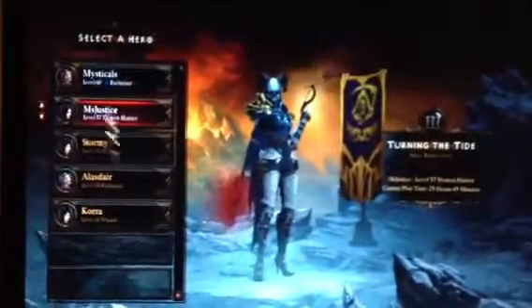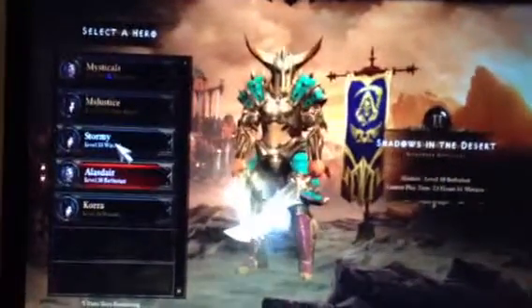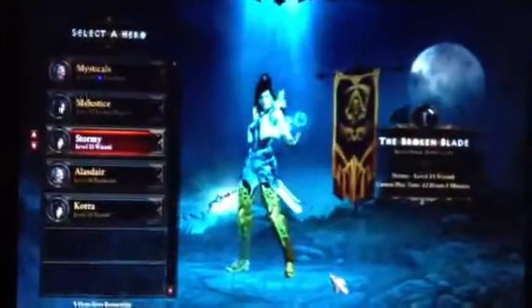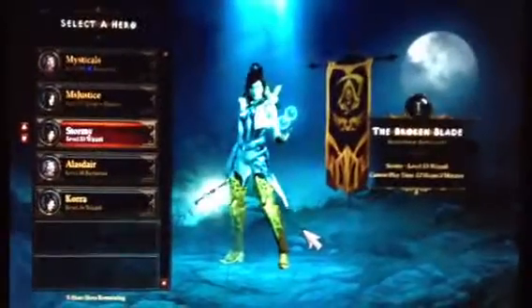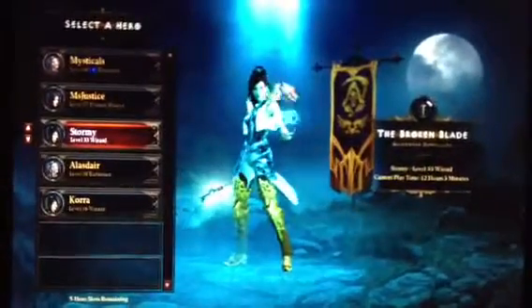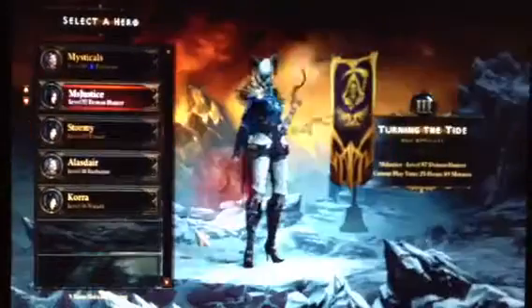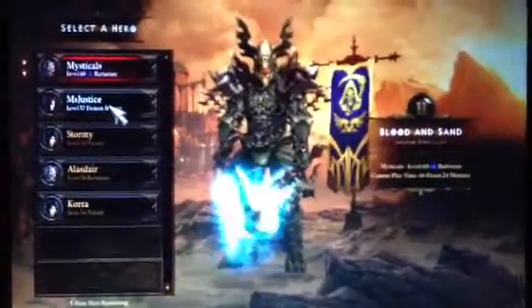I just got my characters up — the last two are not mine, they're my brother's, because he uses my account for now. But this is my wizard, she's only a nightmare. She has magic, and my demon hunter is going pretty well I'd say, but my barb is my best so far. I have full items.